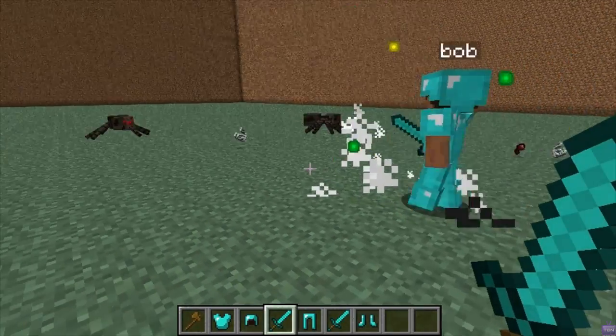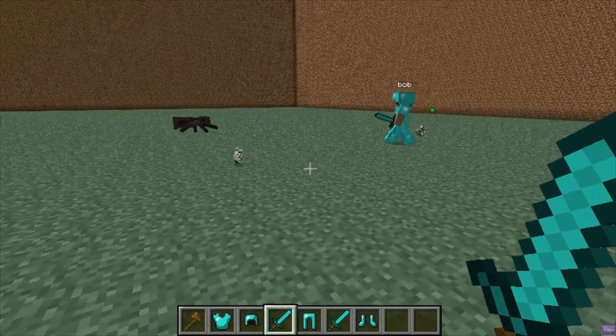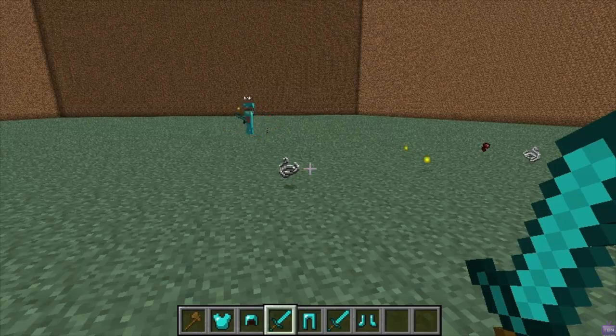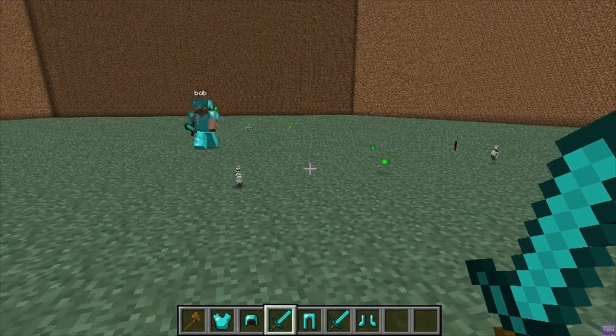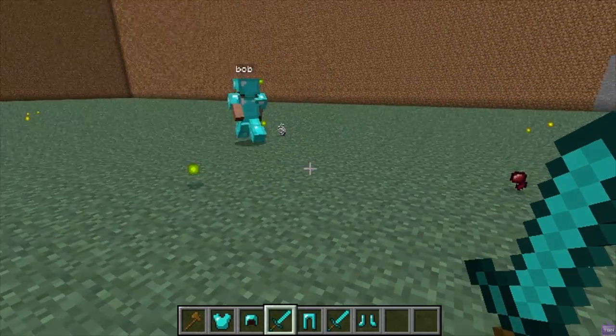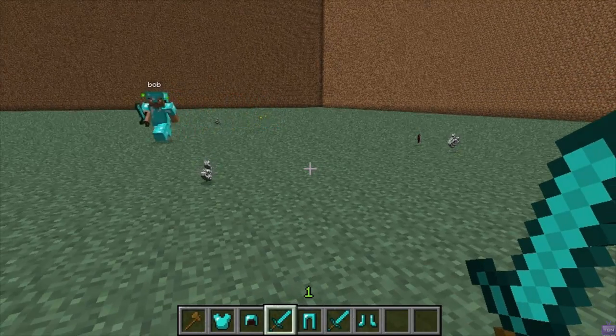If you had a castle or something you wanted to protect, you could have a couple of these walking around the border of the castle. There are many uses for these, but mainly for online servers. There'll be links in the description below — please remember to rate, subscribe, and comment. Cheers.